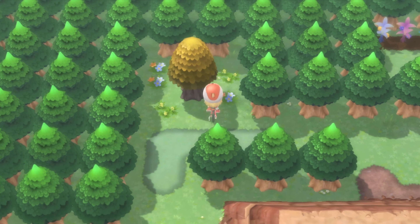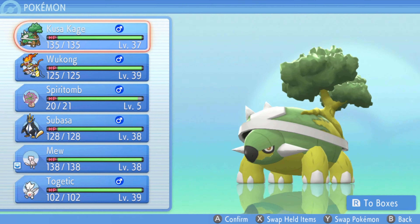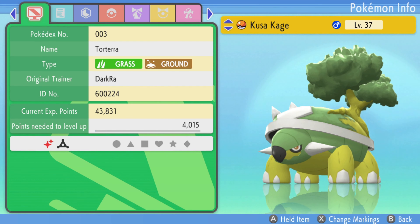So here we are and we're gonna go to Pokemon. We're gonna go to A. We're gonna hit check summary. Once you're in check summary you want to hit ZL, ZR, and B. Kind of offset the ZR and ZL.